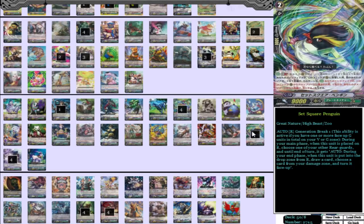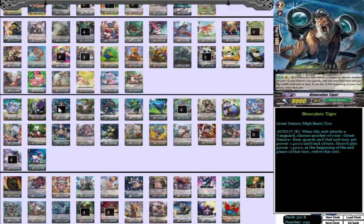We have two Squire Penguin. You can play one if you want, but I prefer two in the deck. What he does is Generation Break 1 during your main phase when this unit is placed on rearguard — choose one of your other rearguards and until end of turn it gets auto during your end phase: when this unit is put in the drop zone from rearguard, draw a card and choose a card from your damage zone and turn it face up. He's basically a damage unflipper and you get to draw a card. And then we have one Binoculus Tiger. You can play one or two depending on what you want, but you play him because you want to add on extra pressure early on, and even though he's not as good as the other two cards that give 4,000, he's still huge on adding that extra 4,000 and giving off a lot more pressure.